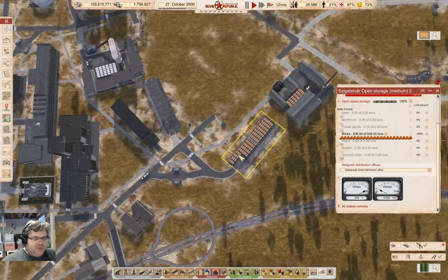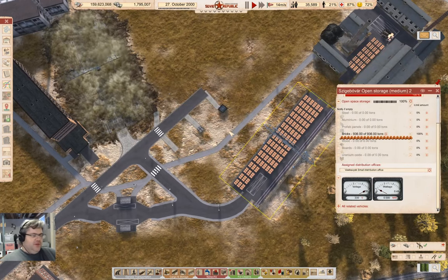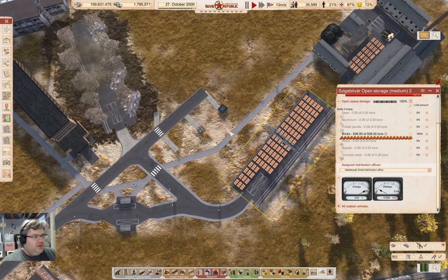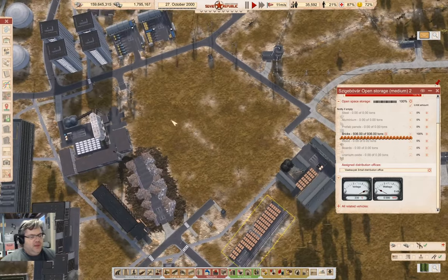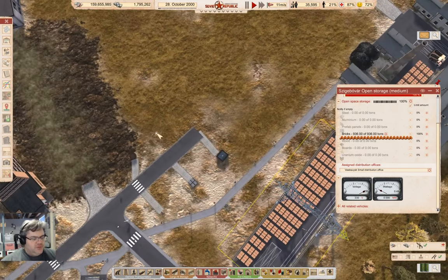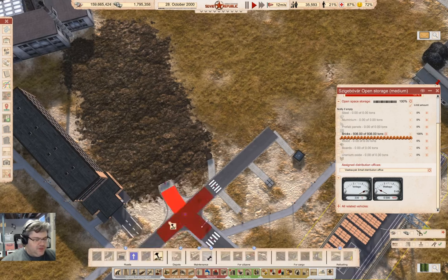So now we'll start moving the bricks, and we'll get rid of this. That's going to continue clearing out space here for doing a rail station hub thingy, which could be useful. Yeah, I should clear out that road stub as well.